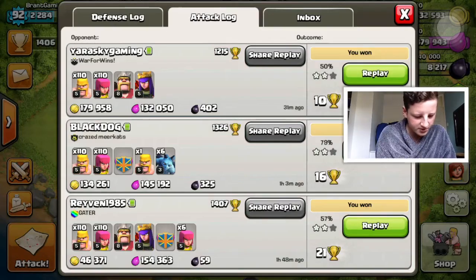I think I've got the two star — yes I did! Speed us up a bit, got the two star as well. That got me 10 cups, even better. So that's 140k gold and 150k elixir and 16 trophies.